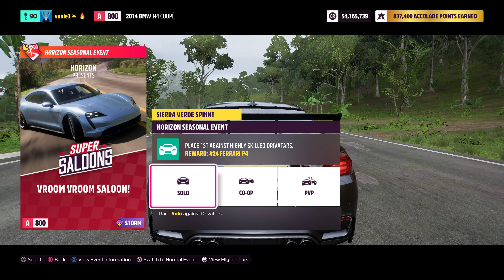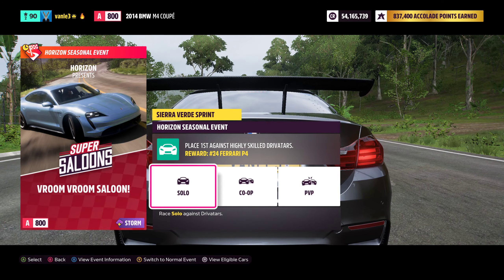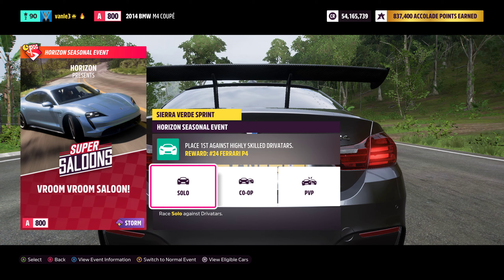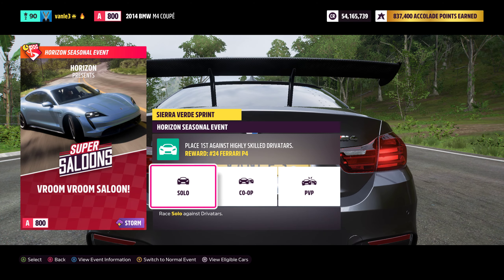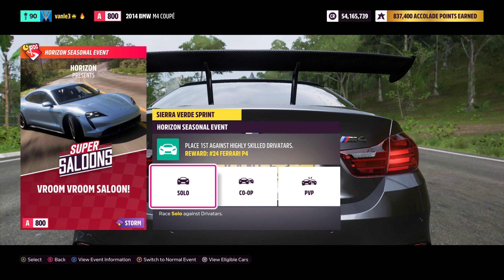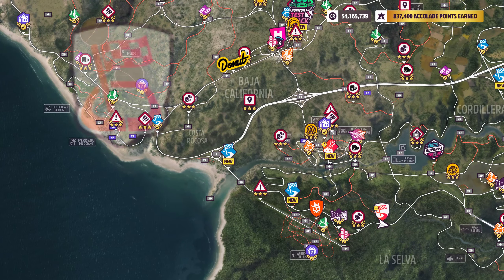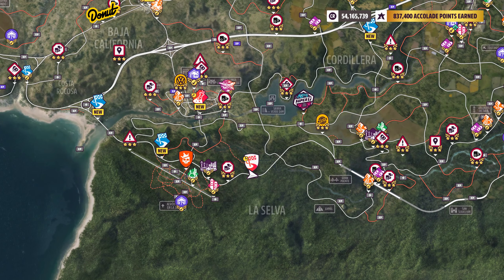What's up ladies and gents, welcome back to Forza Horizon 5. We are here with the Vroom Vroom Saloon seasonal championship. We need to use a super saloon car in A class, and there is a ton of available cars in the super saloon class.